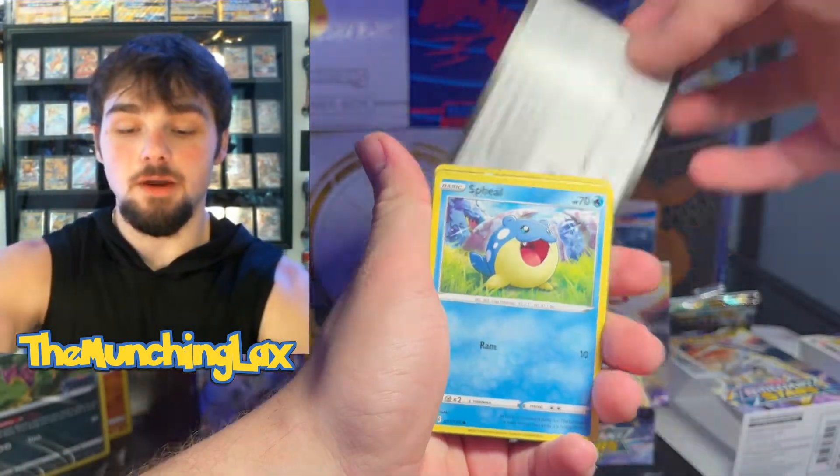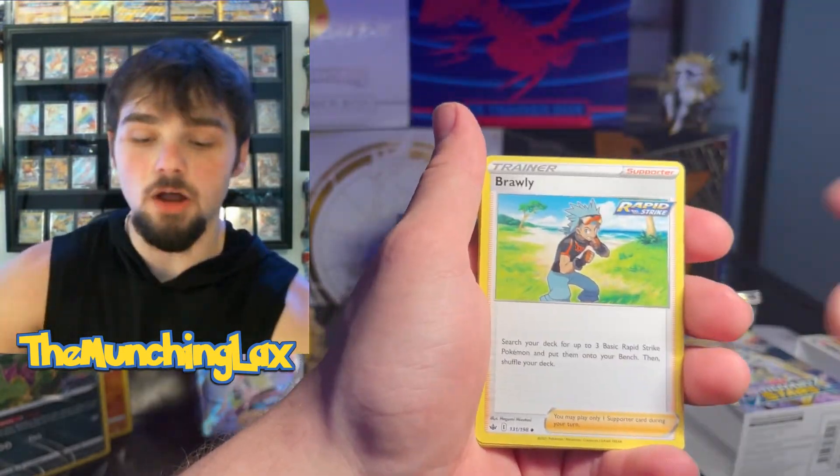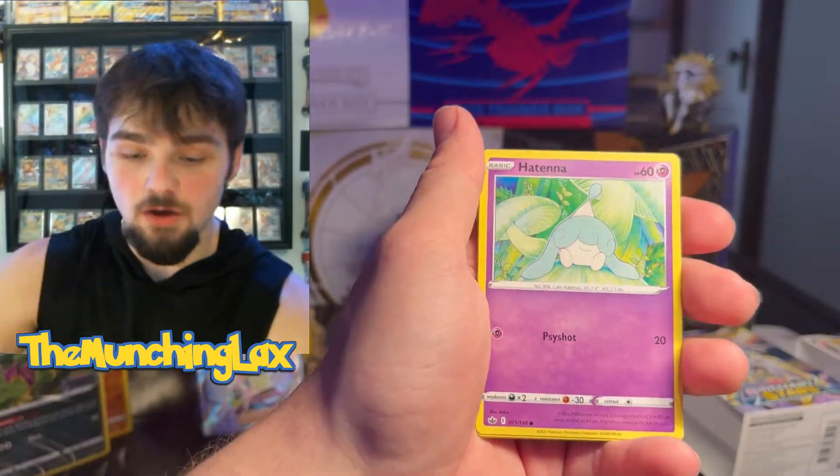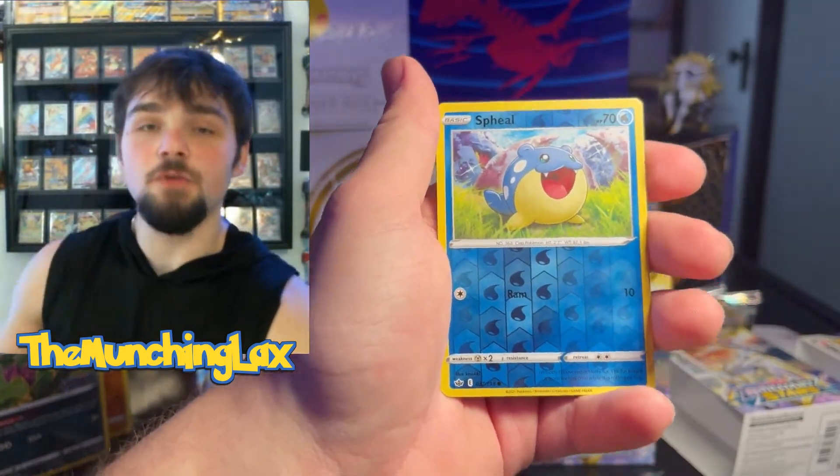We're opening a Chilling Rain pack — I realized I didn't grab one and wanted to. We keep pulling stuff from my sealed collection. We're just gonna open it all. We got a Welcoming Lantern, Clara, Brawley, Sableye, Hatenna, Rockruff, Shuppet, Castform, Sableye Reverse, and then a Galarian Articuno V!